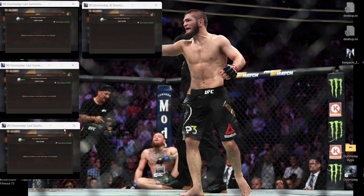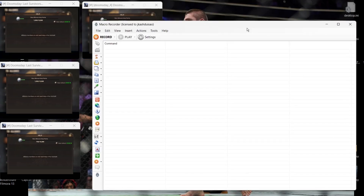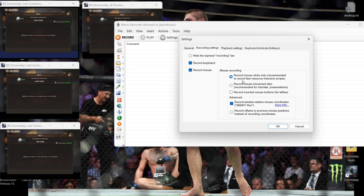Now we have four bots which are ready. Run the brilliant application — the name of this application is Macro Recorder. Go into the settings. I'll show you some of the settings I'm using. I have disabled the welcome screen. The one I want to show you is: record mouse clicks only — this is something you want to do. This is one of the most important settings for this particular bot setup, so this is something you have to check. The next thing I've done is in advanced record: window relative mouse coordinates.